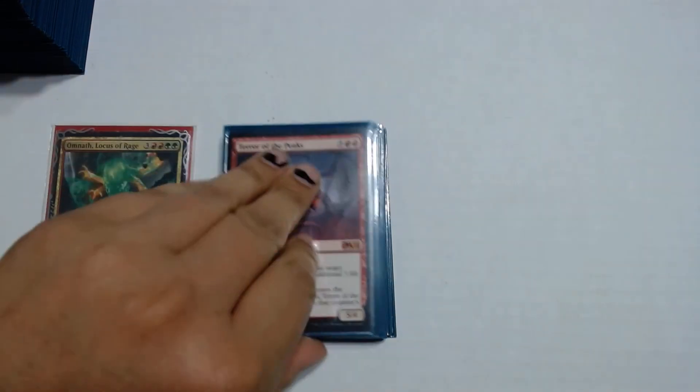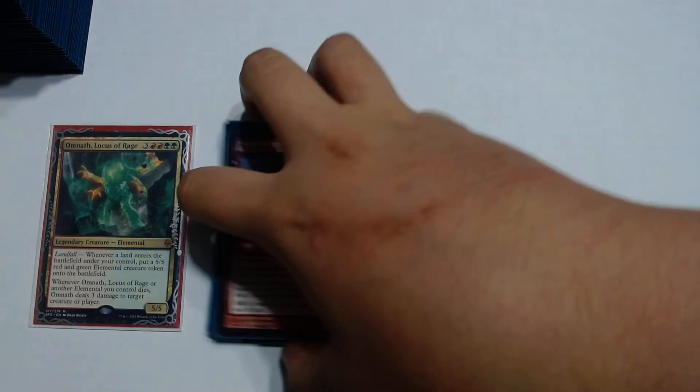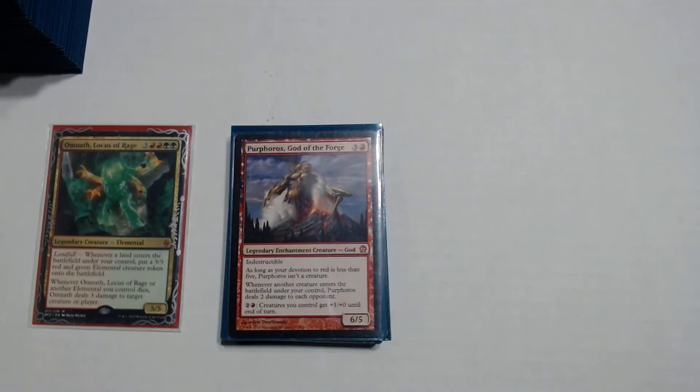Purphoros, God of the Forge pairs really well with our tokens. He has indestructible. As long as his devotion to red is less than 5, he won't be a creature — and there aren't enough red permanents in the deck to make him a creature. The important text says: whenever a creature enters the battlefield under your control, Purphoros does 2 damage to each opponent. So if our 8 Scute Swarms entered the battlefield, we get to do 16 damage to each opponent. With Omnath on the field, play a land, make a 5/5 — each opponent takes 2 damage. It's a really good finisher.